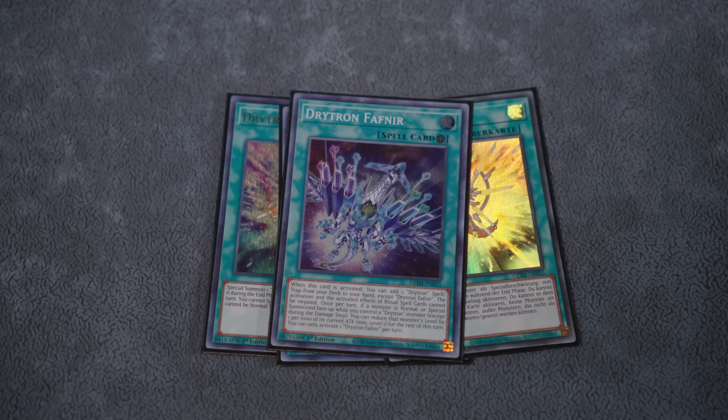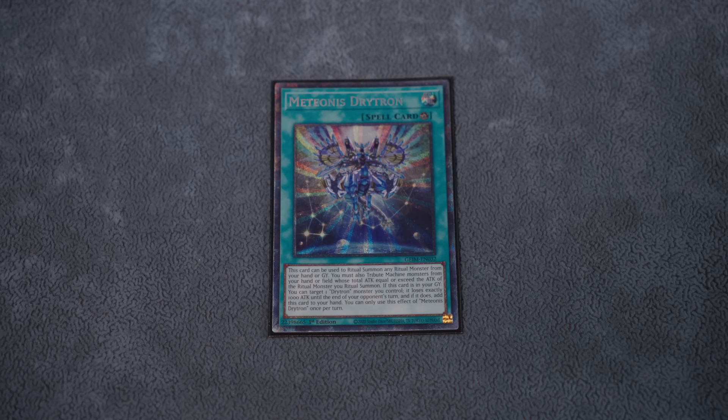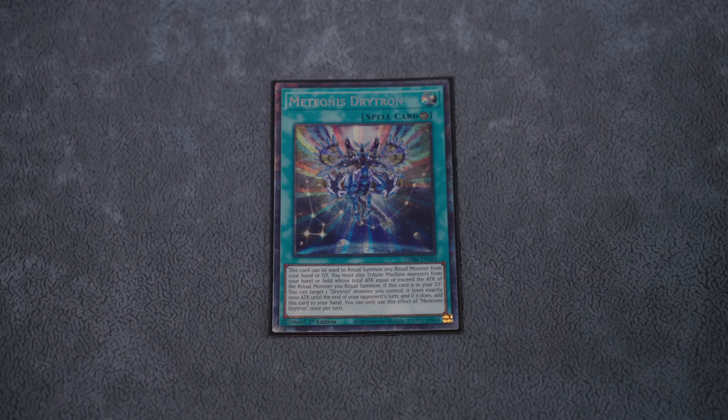I really don't see the value in the new two lines anymore — I think this build is superior. But if you disagree, let me know in the comments. We're also playing one copy of Medionus Drytron, our main ritual spell. And alongside it, we've got Dawn of the Herald to summon out Perfection and add back Ben 10 or whatever other tribute fodder we use, further fueling its negates.